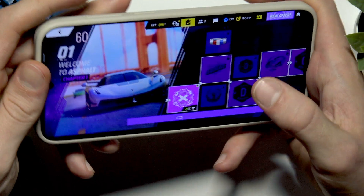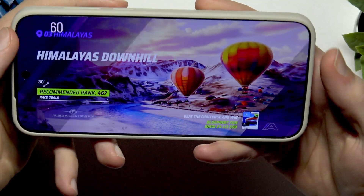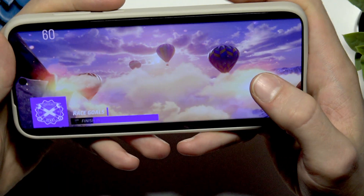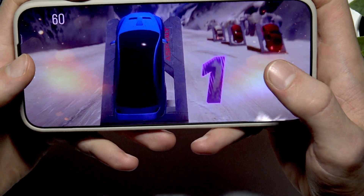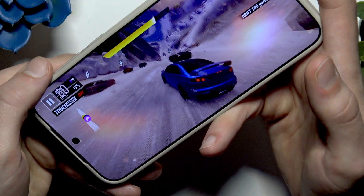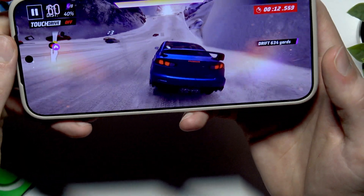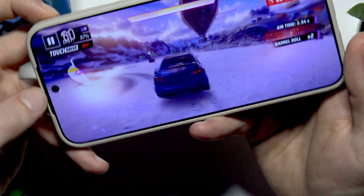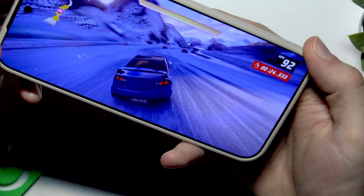Now let's try to play this game and see what it looks like on this device. Choosing a car, choosing a map — Himalayas Downhill. The FPS stays stable. The game really looks fine. You can see that when performing tricks, the FPS doesn't drop down at all.